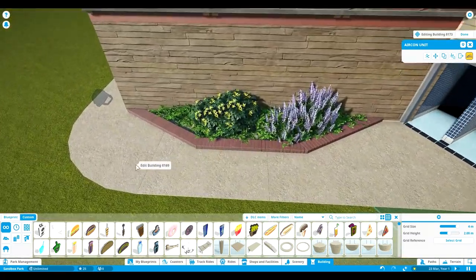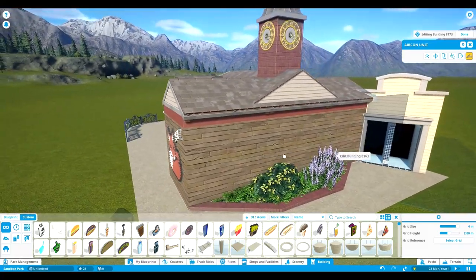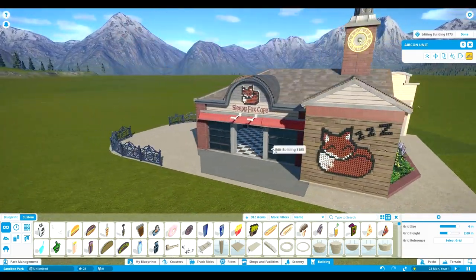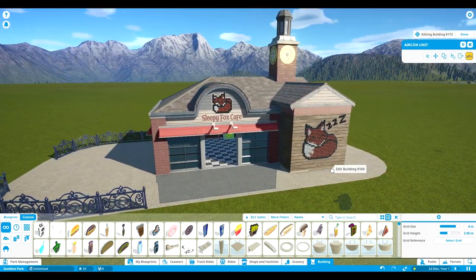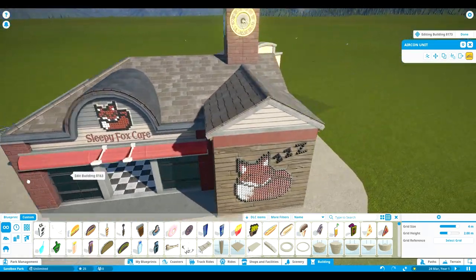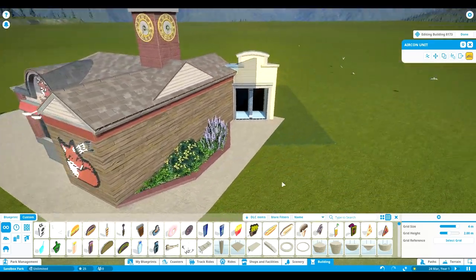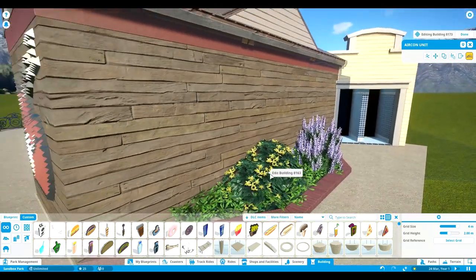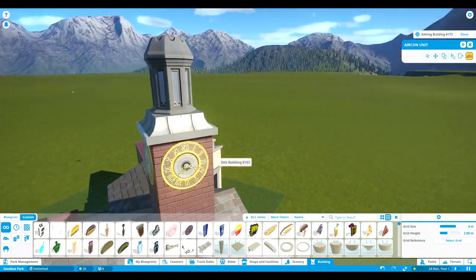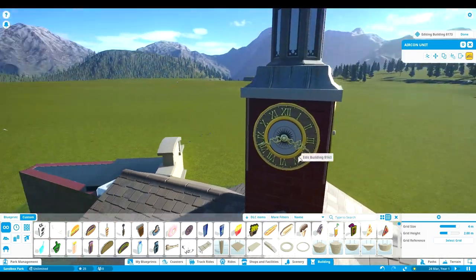It really feels like a realistic theme park. You can just add this in any park and it really feels realistic. Peach decided to add a little planter over there instead of just leaving that blank. You could have just left it open, but adding this is a really really nice touch.